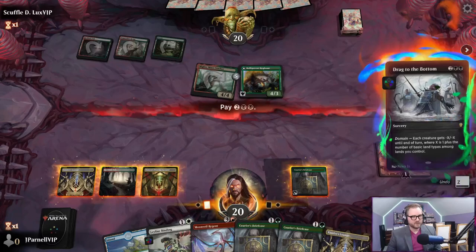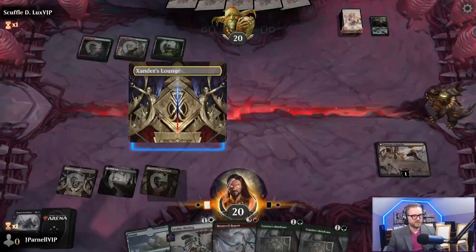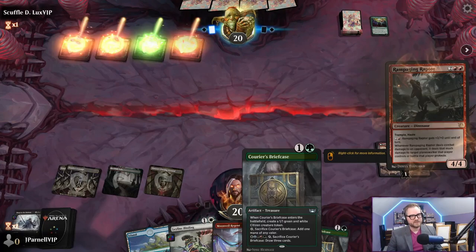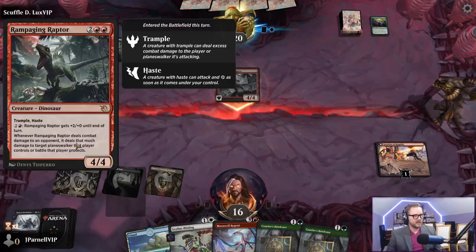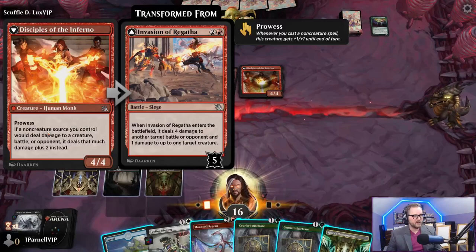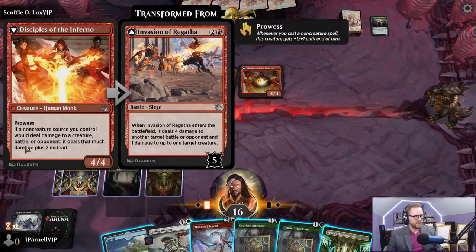We have a choice - I'm going to use our briefcase. You do what must be done. We still don't have white for Ley Line Binding - we'll play a Courier's Briefcase so we do. Haste and they're attacking us - this also is like Questing Beast. Whenever a non-creature source you control would deal damage to a creature, battle, or opponent, it deals that much plus two.